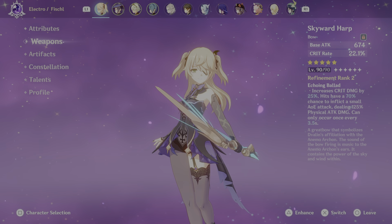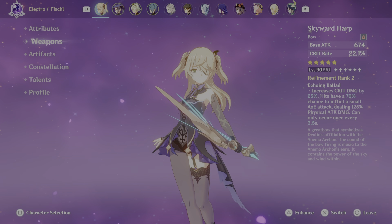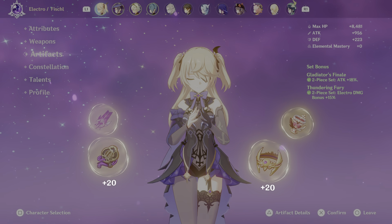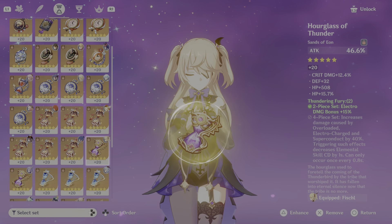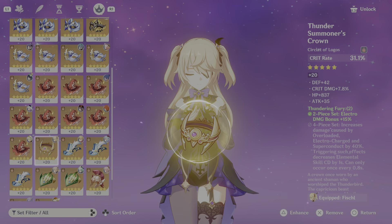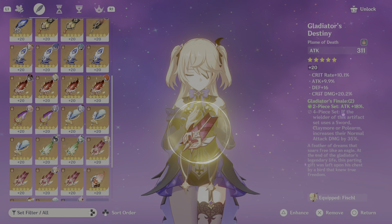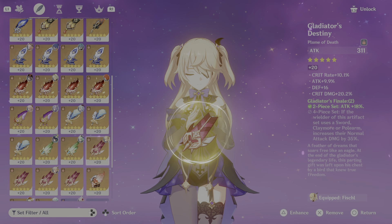I use Fischl as an off-field sub-DPS, and I have her with Skyward Harp rank 2. I've actually got 4 Skyward Harps — 2 that I've put into Fischl, one is on Ganyu, and then the other is on Kujou Sara. I run Fischl with 2 Gladiators and 2 Thunder and Fury. These could be a lot better — like, there's no crit rate on that one, no crit rate on that. This one has the base crit damage roll, it rolled terribly. This one is actually pretty decent, and this is one of the best artifacts on the account, just for the basis of it — it went all into crit and attack.